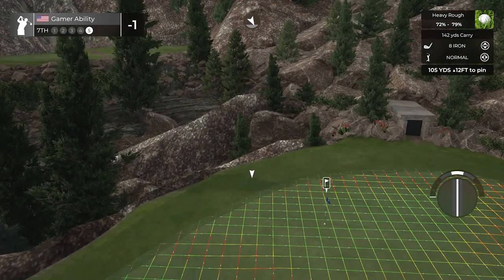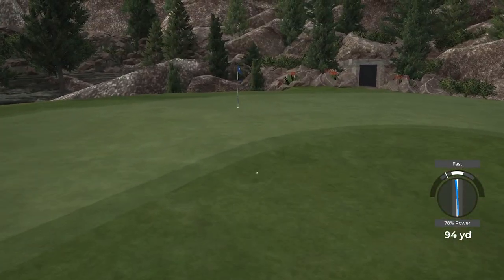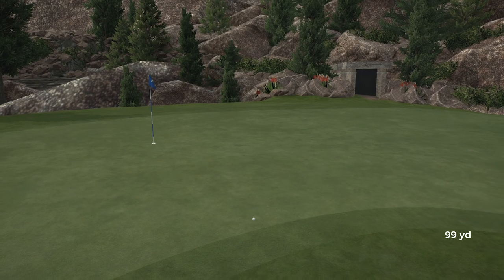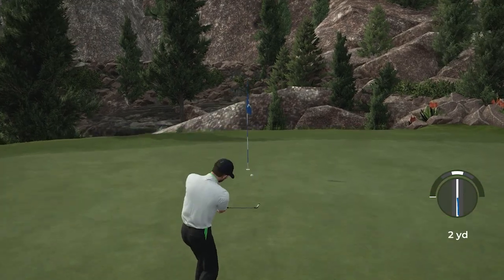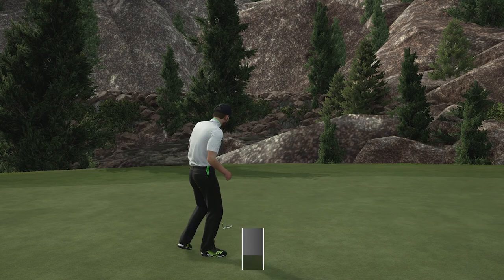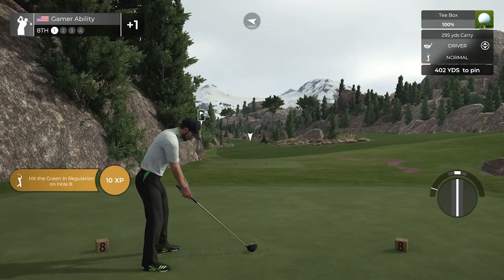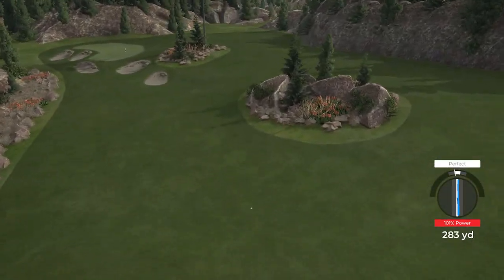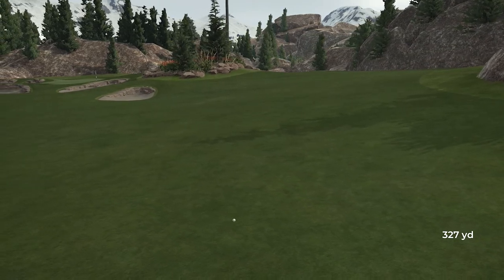The ball got up and took a nice bounce — it may roll off, which isn't a terrible thing. We had a shot to save bogey. We're falling apart — bogey, par, double. One over for the round. These rocks are not treating us nicely. I'll take this tee shot — looks good. I was worried because there's no rough and I miss fairways a lot, so when you miss fairways and hit a rock, that's when you're in trouble.